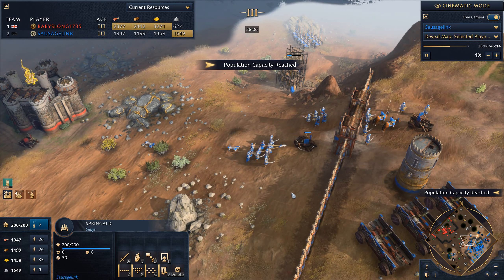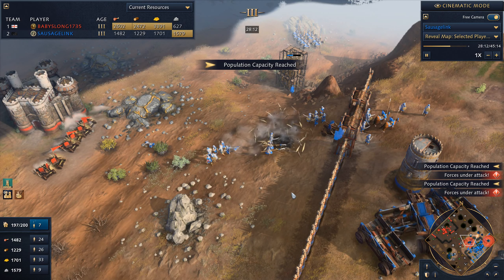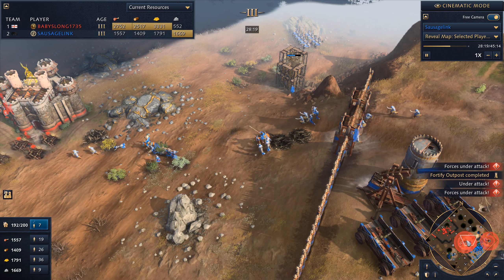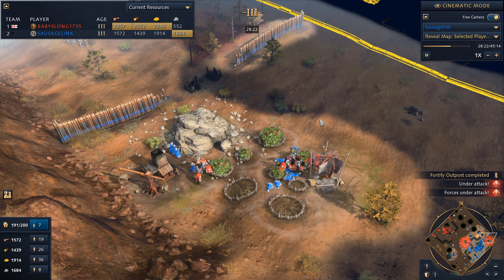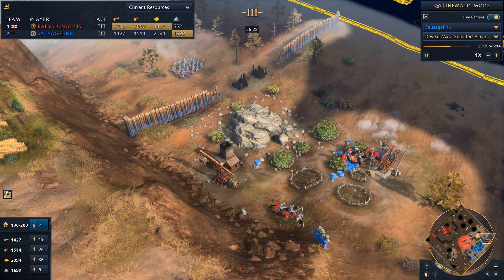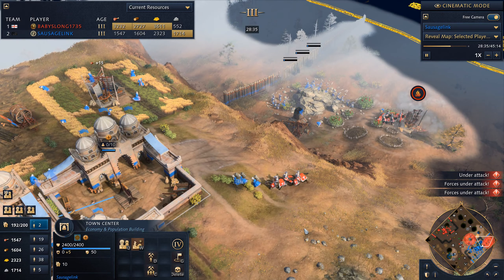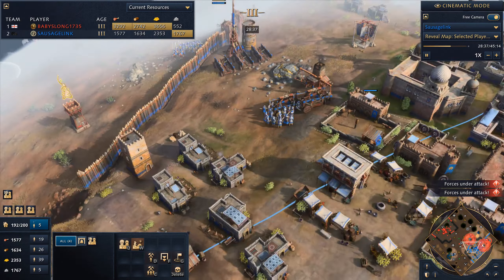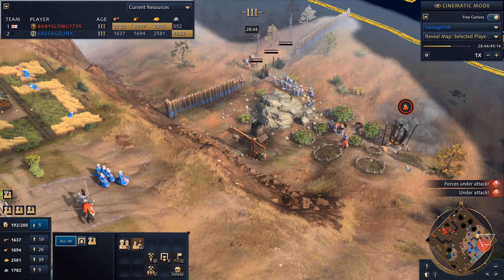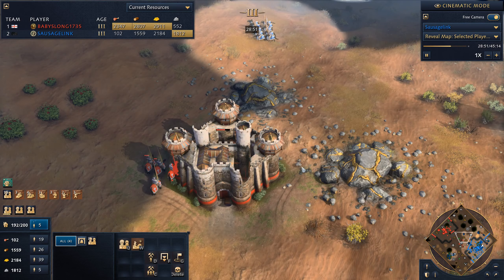I really want my knights to snipe down the springalds and use my own springalds to do that as well. Now I've hit 200 population, so there's not much else I can build. I'm going to try and spend some units targeting down these springalds. We're losing lots of villagers — that was probably 10 villagers there. Fortunately I'm still at 97 villagers and if I need to remake them I will — I've already queued up another 13, being sent over to this safe gold mining operation. We are killing off his knights, so that always feels good — those are expensive units.